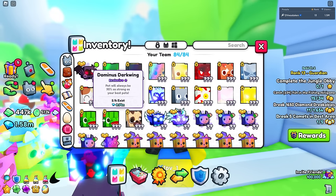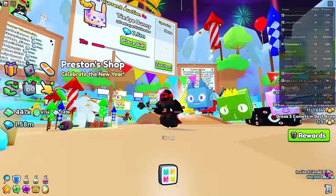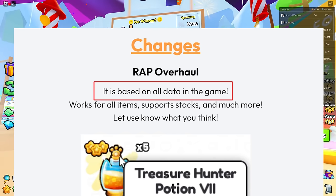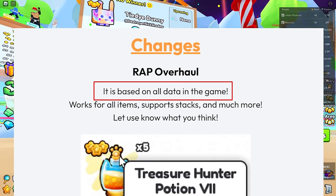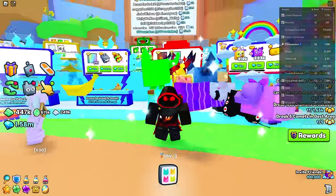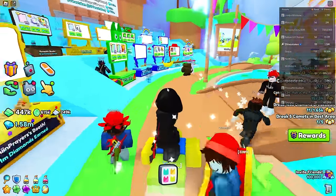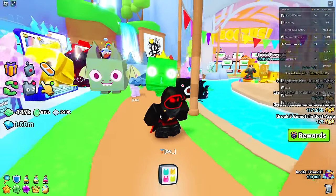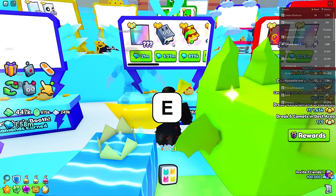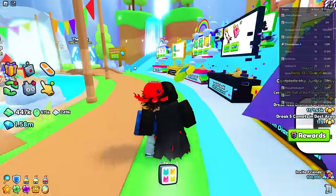RAP stands for recent auction price. Once upon a time it only counted auction prices, but with a recent update where all items have a RAP including items you can't even auction, it now covers all sales including booth sales. RAP is always going to be behind because an average is always less than the peaks — the peak sale. So don't look at the RAP as an absolute value guide. I sell stuff way above RAP all the time. The problem is most players who don't understand pricing just hover over the price and say it's too expensive because the RAP says 517 million.